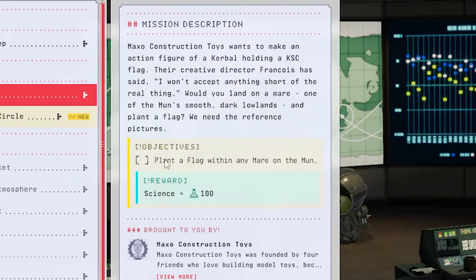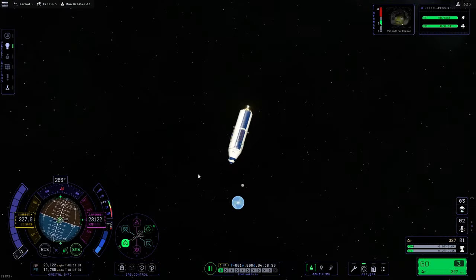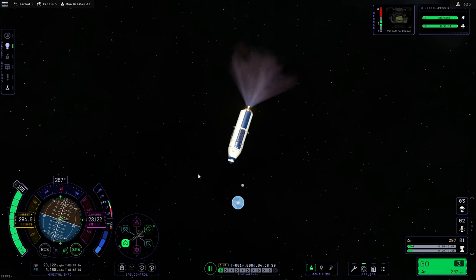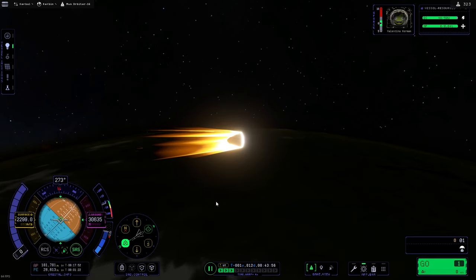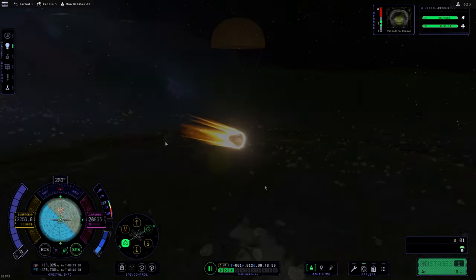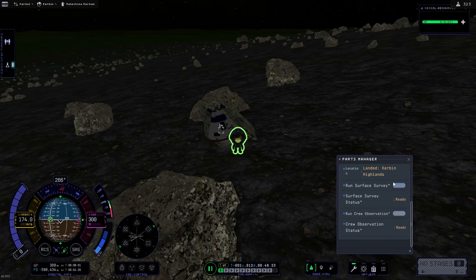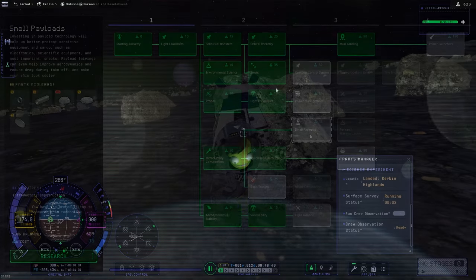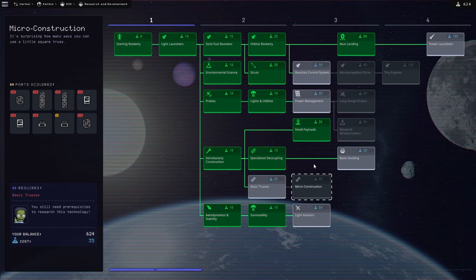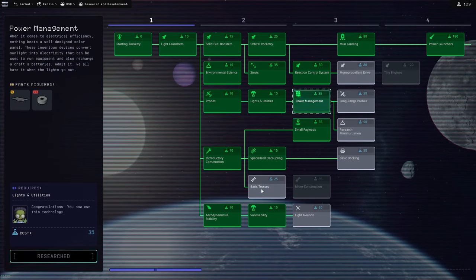Next one: land on the surface of the Mun — they just keep getting harder. We also need to plant a flag on any mare, and we need a perfect orbit of Kerbin at 99 to 100 kilometers — a very circular orbit. Going ahead and degrading this current orbit to come back in for an aero-capture on Kerbin. These are the new reheating effects — a lot of people say they're pretty scuffed, and I can't disagree. Landing here, doing a little hop, scooping up a little bit more dirt — always a good idea. We got a bunch of science from that Mun flyby and we're moving into the second tier of science.